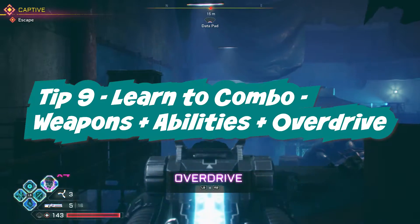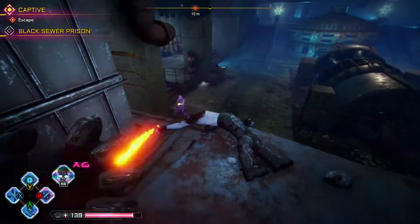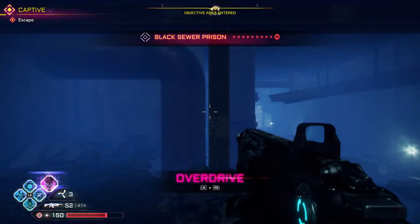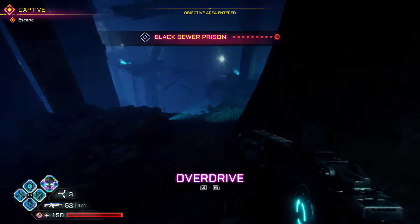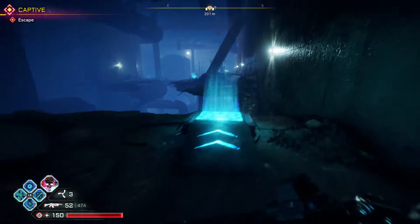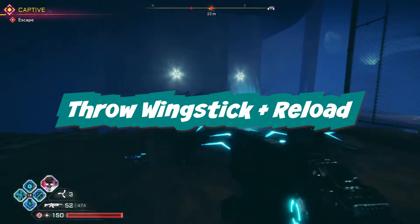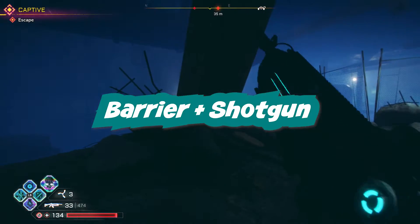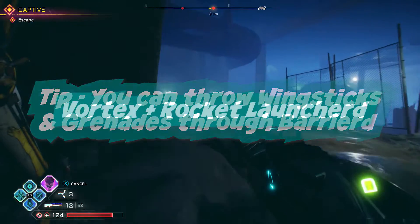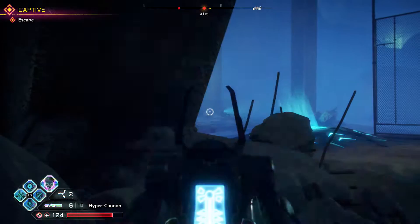Tip number nine: learn to combo your weapons, nanotrite abilities, and overdrive. This feeds into the combat loop of Rage 2 — blowing stuff up fills your overdrive, which lets you blow up more stuff faster, which regenerates your health. One combination I like early on is throwing a wing stick while reloading to keep overdrive continually charging. I also like the barrier ability plus shotgun — you can throw grenades and wing sticks through your barrier. Another combination: vortex plus the rocket launcher.